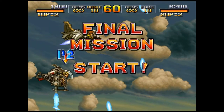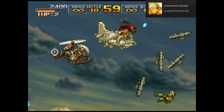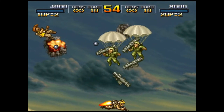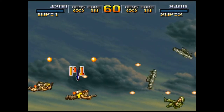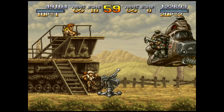Sometimes you will find special vehicles on the map that your soldiers can control. Some vehicles have their own HP, and the HP bar is shown between the points and lives indicators. When the vehicle's HP is depleted, you are forced to jump out in a short amount of time, or it will explode and your soldier will die trapped inside.